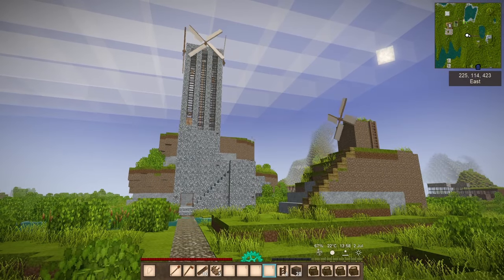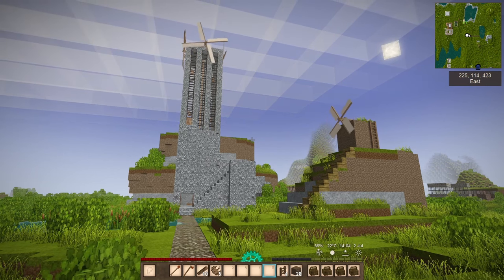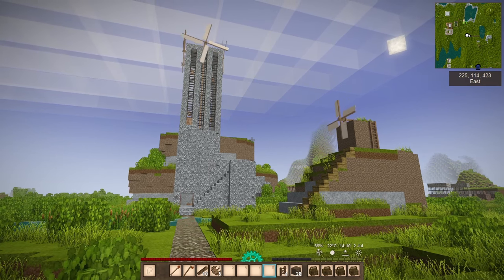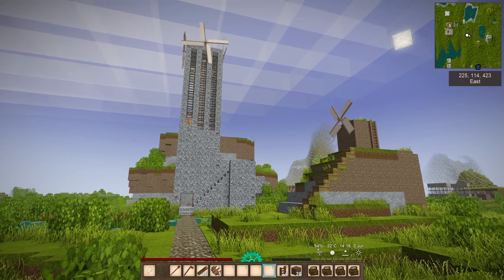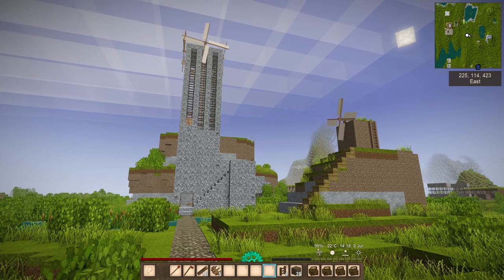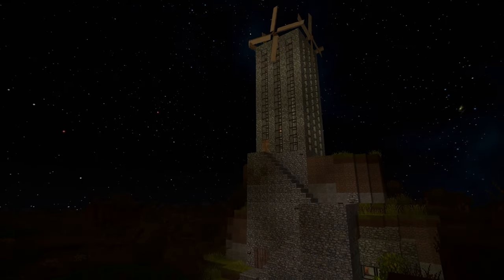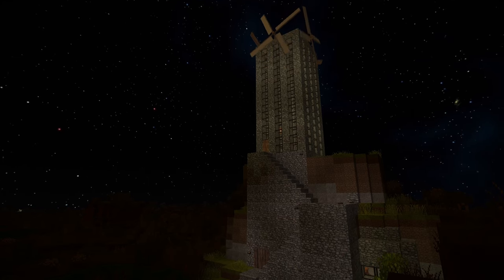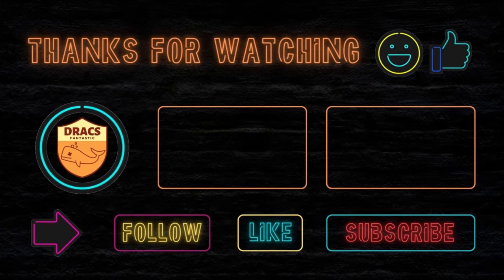The takeaway from the big windmill is: the higher it is, the more power and the more consistent the wind will be. Build the small windmill first, understand how it works, and then making the big one is so much easier. These are my two examples. I'd love to hear about your windmill adventures — I'd love to see pictures. I've got a great Discord where you can upload them. Leave your thoughts in the comments below. One final thought: they look really cool at night when they're all lit up, and they kind of act as a lighthouse to guide you home. Follow, like, and subscribe, and I'll see you next time.